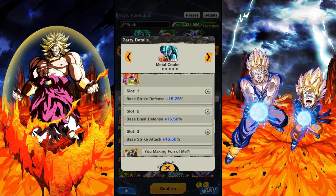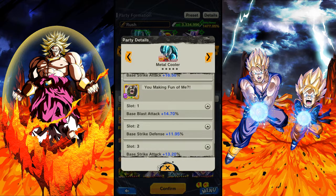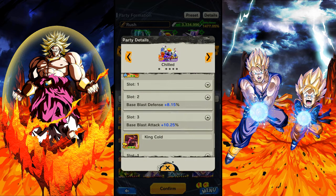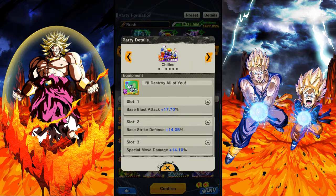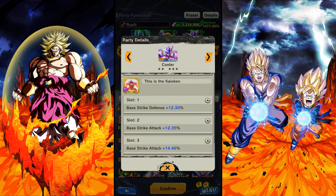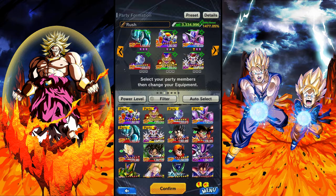Now if you do not have this red Metacooler, he is available on Master Pack 3 so you should by now. I've only got him at two-star, so you can use the red Freezer that recently came out — he's a phenomenal option. But I'm using Lineage because you get an achievement for doing so. I'm using Chilled because he gives that buff to all the teammates.